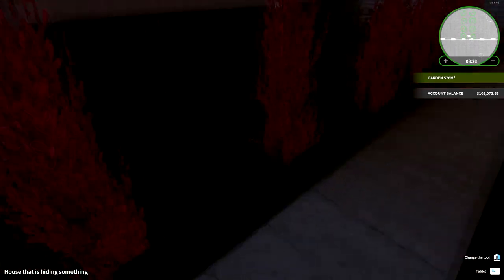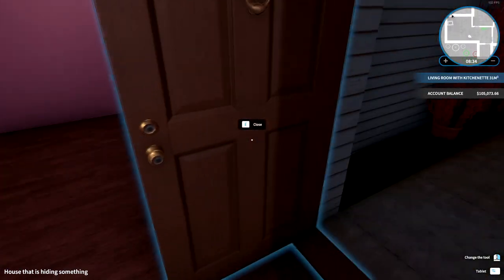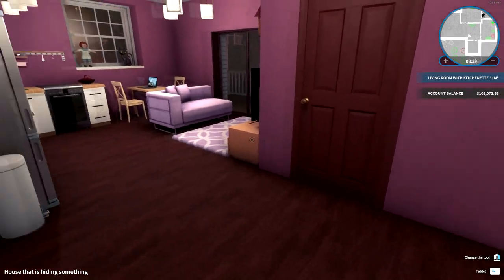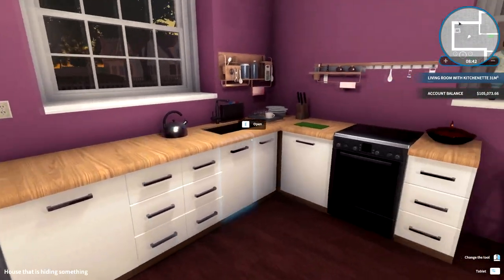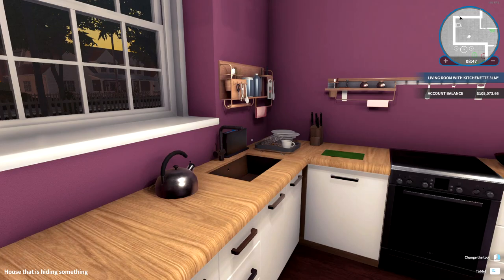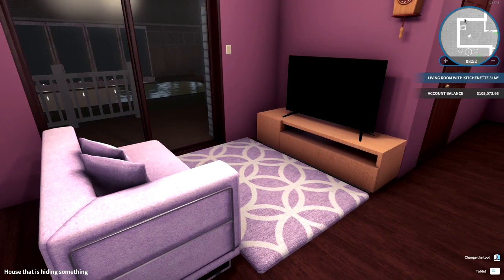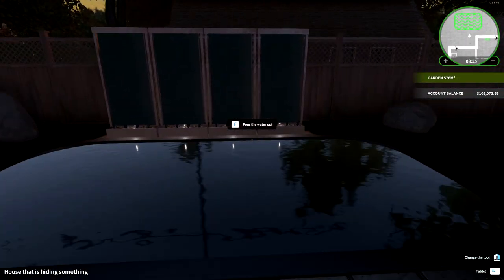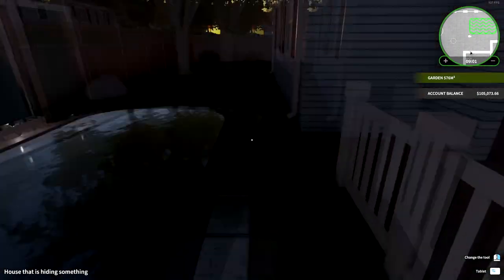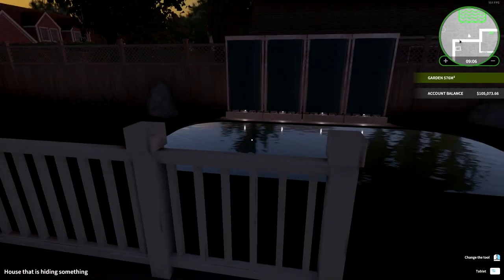I've literally done nothing to the garden apart from putting plants down the sides of the pathway to the door. The house itself is nearly finished — we need to put some stuff in this corner because it's bare, but we have a lovely functional kitchen. Living room area, and for some reason I felt like I had to install a pool.